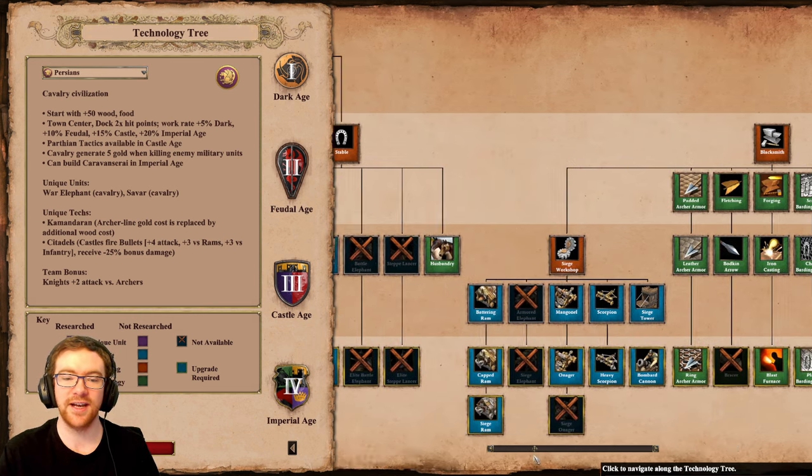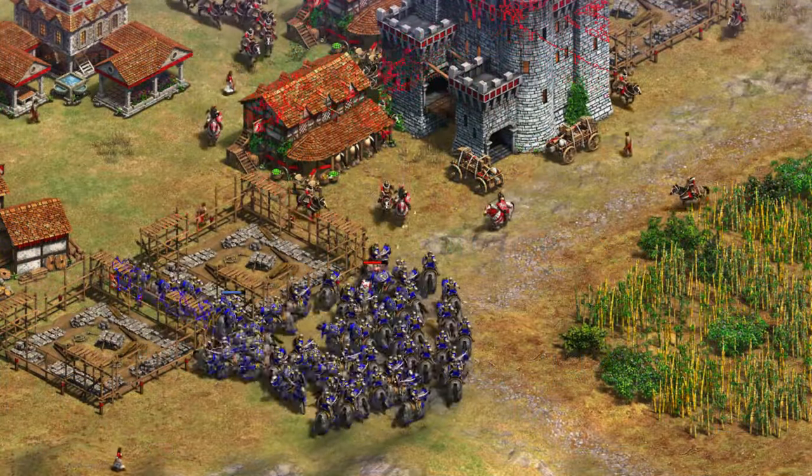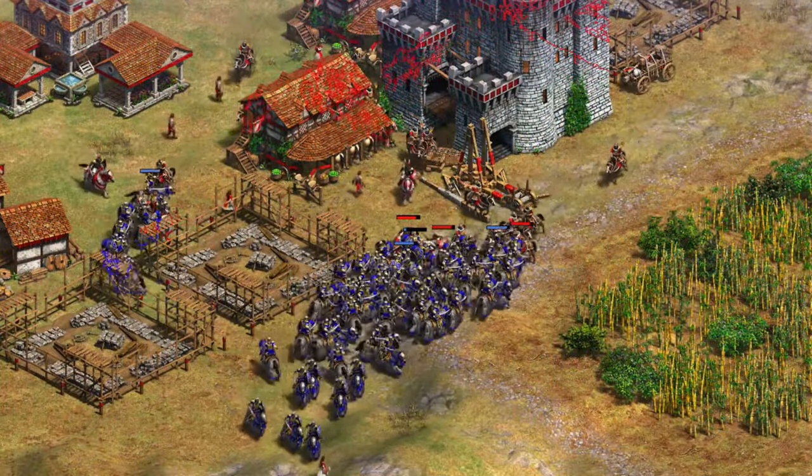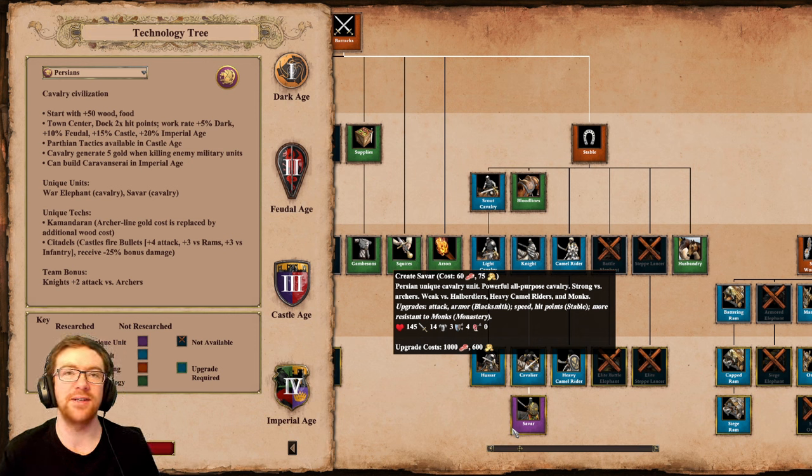They also have a new Paladin replacement called the Savar. It is very strong against archers, starting with 4 pierce armor and getting up to 8 with full upgrades. It has slightly more melee armor than a Paladin but slightly less HP. It's more of a reskin than anything else, but with a significantly cheaper upgrade cost: 1000 food and 600 gold rather than the approximately 1300 food and 750 gold for the Paladin upgrade.